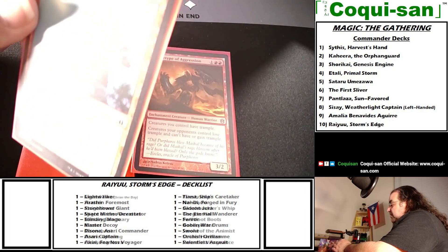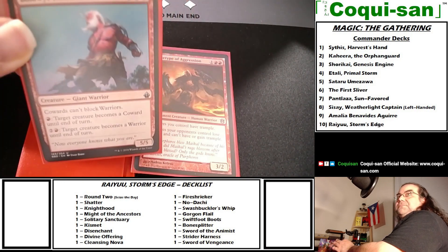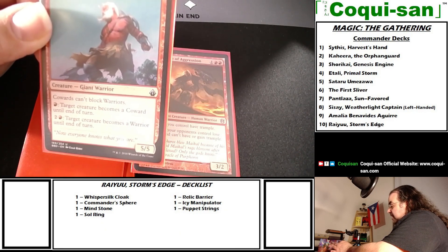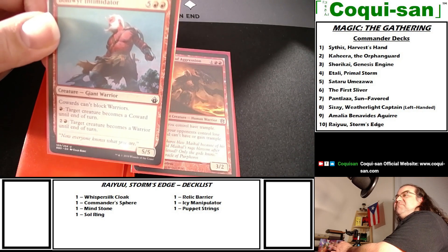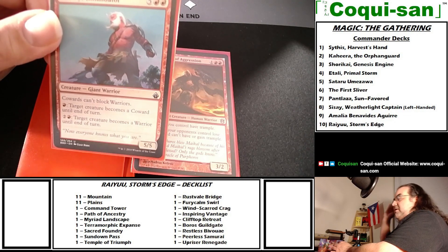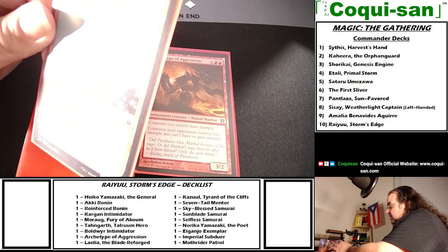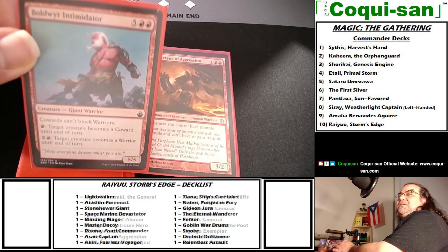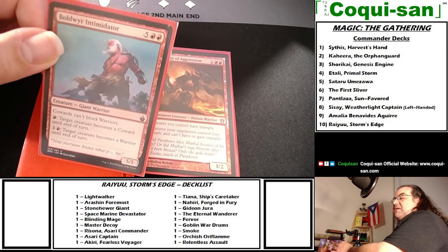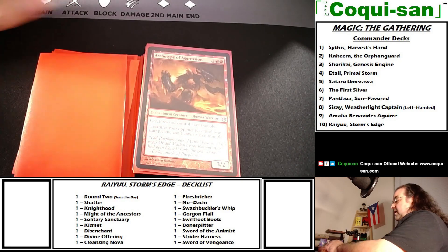Bold Weir Intimidator costs five generic and two red — a giant warrior. Cowards can't block warriors, and for one red, tap to make target creature a coward until end of turn. I can do that repeatedly, so with enough mana I can turn all my opponents' creatures into cowards and get a big army swing in. For two mana and a green, target creature becomes a warrior until end of turn — so I can make samurai officially warriors too, enabling all those coward-blocking interactions.